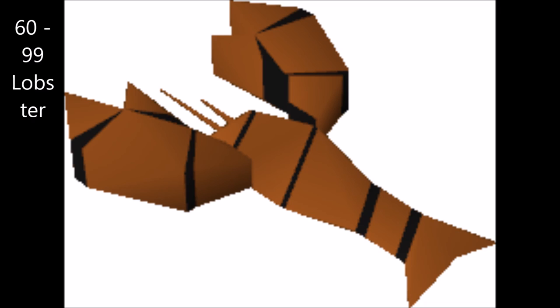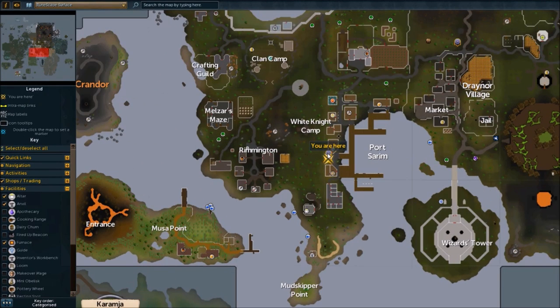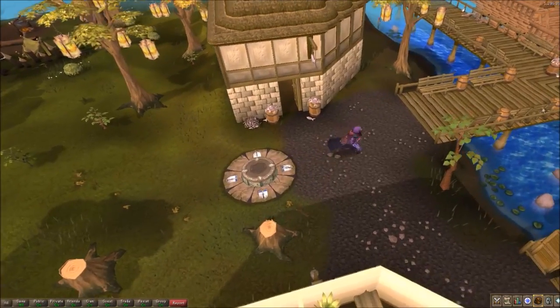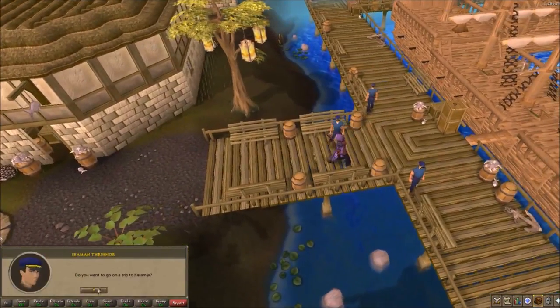If you chose to go to 60 and didn't go all the way to 99 with salmon and trout, you can go for lobsters to 99. Lobsters are by far free-to-play players' most profitable fishing - they get the most money out of selling lobsters. But they are a little bit more difficult to obtain in free-to-play worlds. Lobsters can be found at the Karamja fishing spot, but you'll need to go from Port Sarim, and you'll need about 30 gold to pay the fare to go over there.